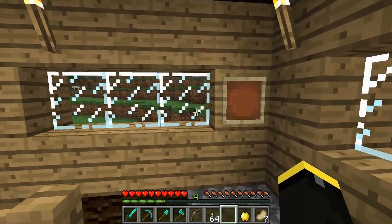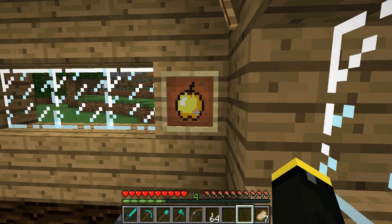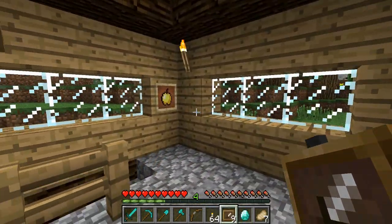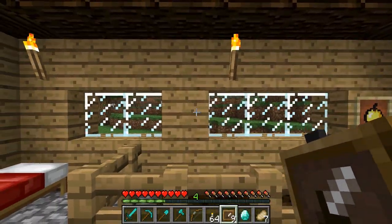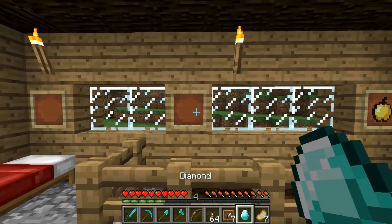Once it's made you simply right click a spot on the wall to place it. It will be empty by default, but then you can simply place an item onto the frame by right clicking it again with the item. It does take the item, so anything valuable you put on there will be taken, but you can take it down again if you want to get it back.